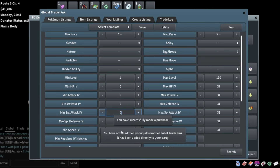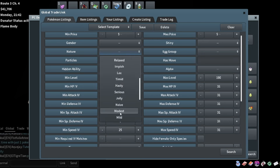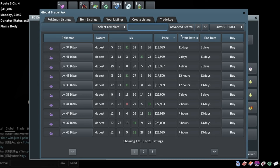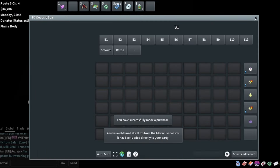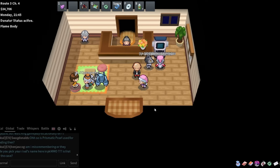We want a Ditto with good speed and modest nature - and it needs good special attack too, so let's try 25 and 25 again with modest nature for a Ditto. There's one for 12-13K. Can we get it cheaper? If we do 20 in speed - yeah that's way cheaper. This one looks decent, it's got 31 HP as well which is nice. I'll buy that one and give the Everstone to the Ditto, breed these two together.